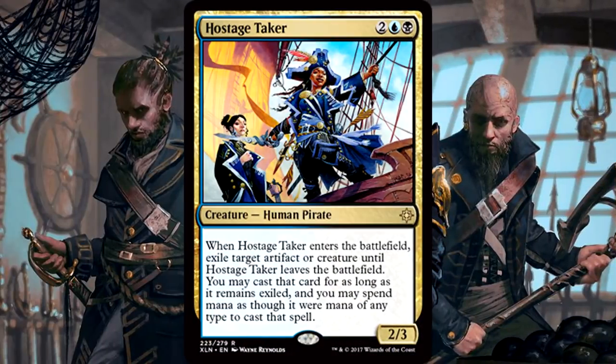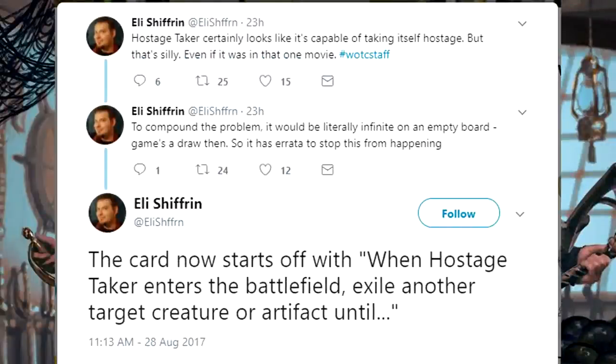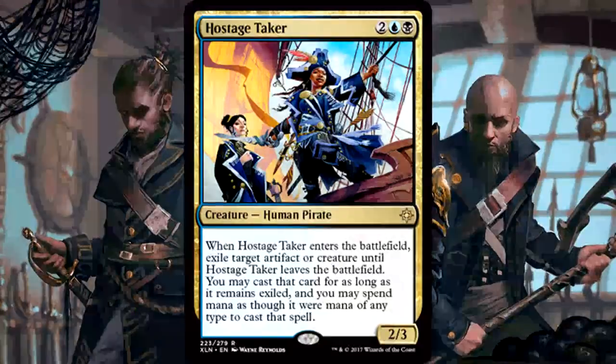This next card has already been errata'd, so listen carefully. Hostage Taker is 2 of anything, 1 blue and 1 black for a 2/3 human pirate. When Hostage Taker enters the battlefield, exile another target artifact or creature until Hostage Taker leaves the battlefield. You may cast that card for as long as it remains exiled, and you may spend mana as though it were mana of any type. As printed, it could exile itself, creating an infinite loop and ending the game in a draw — the rules team missed this and it got to the printers, but errata has been added so it can't target itself. The card itself is actually pretty strong — think Oblivion Ring, but you get to take the card you just exiled and pay for it however you want. Hostage Taker is a solid limited card, easy first pick, and decent in commander as well.